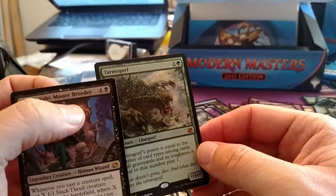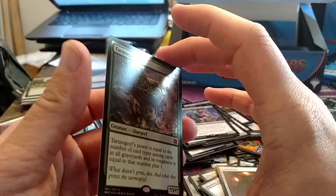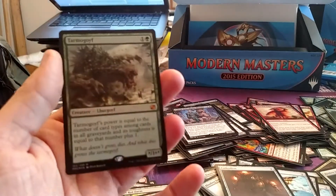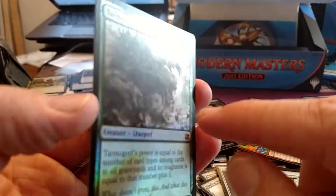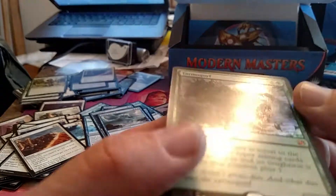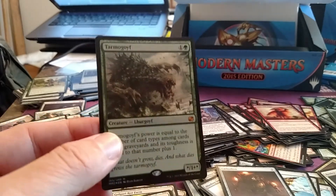Well, we all know my voice sounds awful on camera but I didn't really keep my composure there, did I. I just opened up a foil Tarmogoyf in the same box as a foil Vendilion Clique! It's got a little bit of line damage that goes through the card — similar to what I saw on the previous boxes — but I mean, I got a foil Goyf. I opened a foil Goyf on camera. I'm a huge nerd but I'm excited. Thanks for watching everyone!